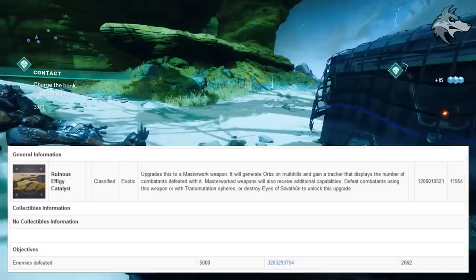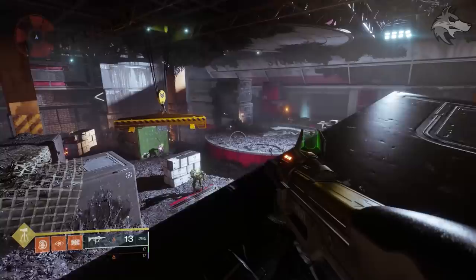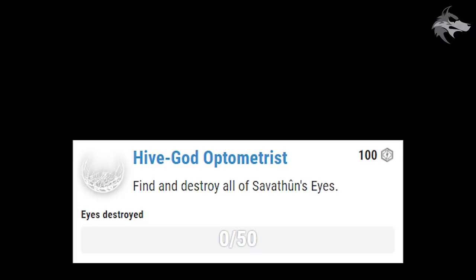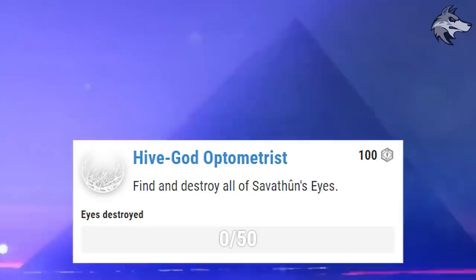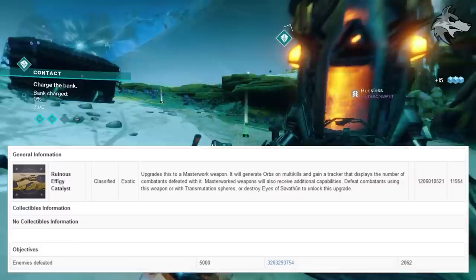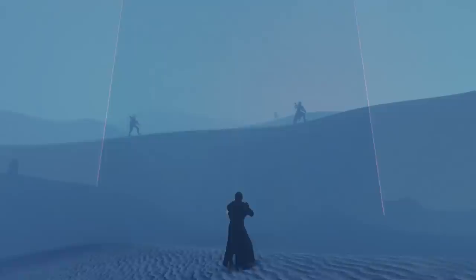There is also going to be the Ruinous Effigy Catalyst, and this is where the Eyes of Savathun scattered across various locations will come into play. Once Ruinous Effigy is acquired, it will have the ability to take out those eyes, which are currently immune to normal weapons. There is a triumph associated with taking all 50 of the eyes out. Destroying those eyes with Ruinous Effigy will grant progress towards upgrading the catalyst — defeating combatants with the weapon or Transmutation Spheres, or destroying the Eyes of Savathun. It requires 1,000 enemies defeated, but presumably the Eyes of Savathun count as a whole series of enemies in one go. You don't have to collect all 50 to get the catalyst — you either make a very large number of kills or keep hunting eyes to reduce the kills required.